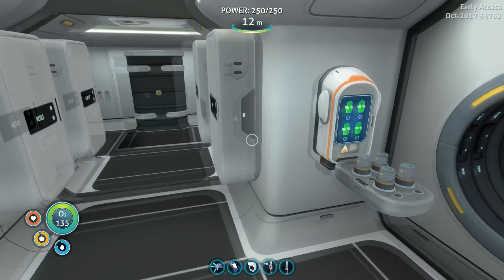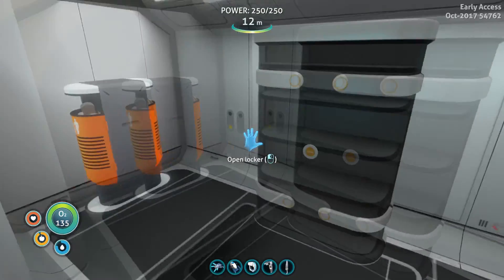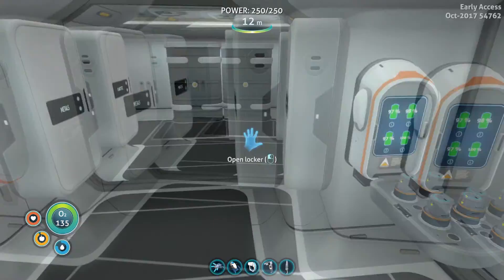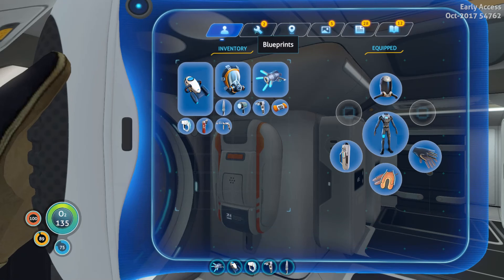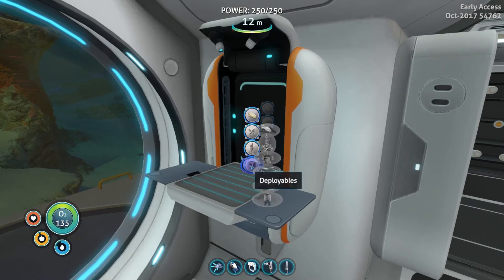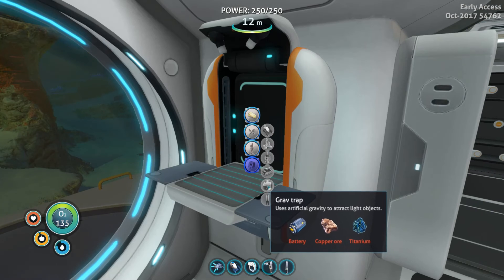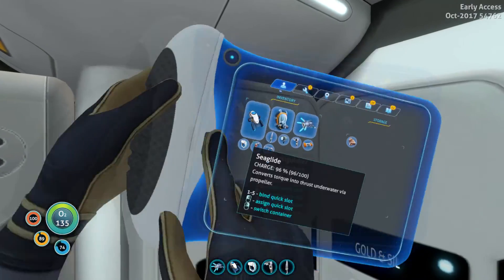Hello everyone, welcome back to Subnautica. We did some inventory management last time, so now we can figure out what we want to do next, which I think is build the grav sphere. I always forget — yeah, it's deployable, right? Grav trap, it's called now. So we need a battery and a copper. Oh my gosh, that is really, really easy to make. That will take not the whole episode, so we'll figure other things out.